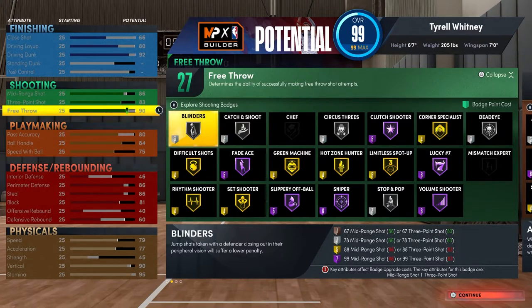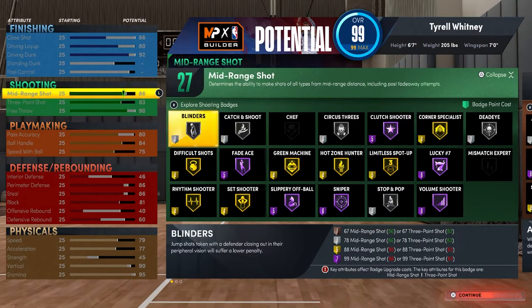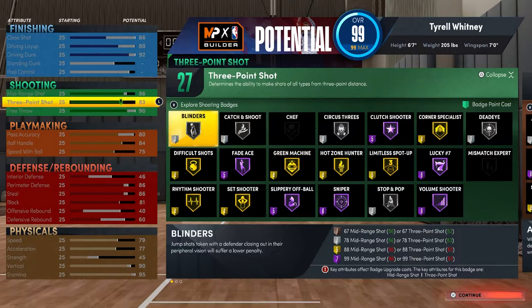The 86 mid-range helps me get a lot of badges that I can't get with an 83 three. But don't worry — an 83 three is pretty crazy in this game. I shoot 70% from the wreck and the park, and you can honestly hit with a 75 three and the right badges, which I'm gonna give y'all after this.